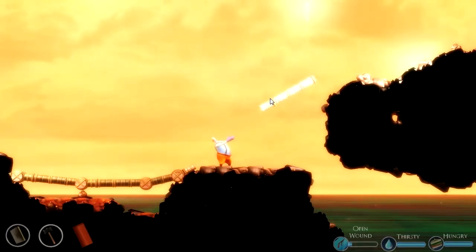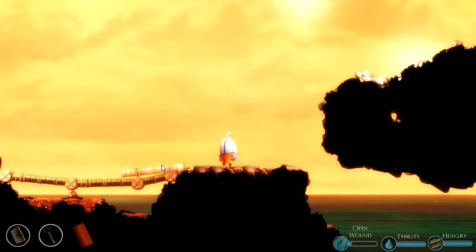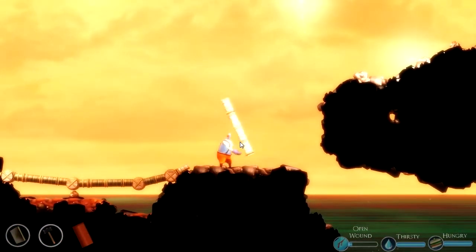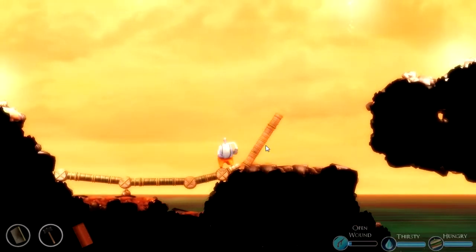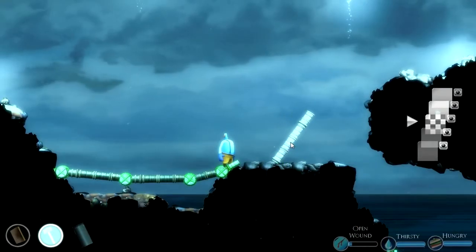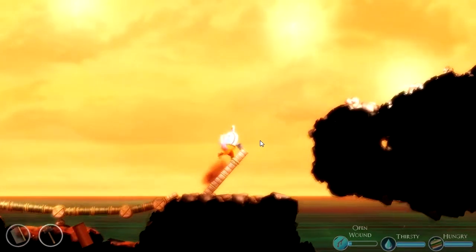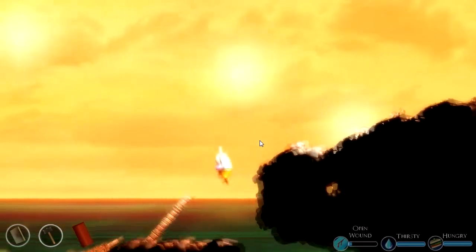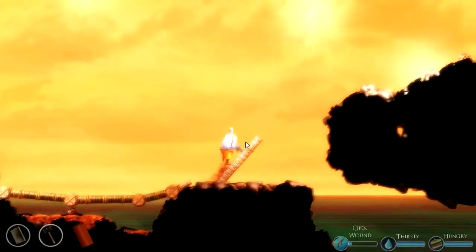If we want to ever get up on this side... Can we just make that jump? No. What we should do is put a support beam here that we can walk up but still jump over. So we can walk up here and use it to jump over here, and we can also just jump over it like that. Perfect.